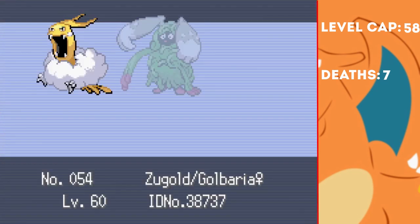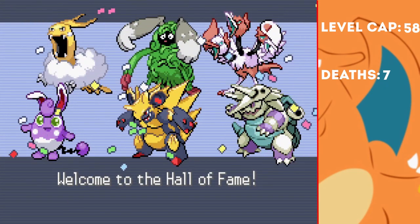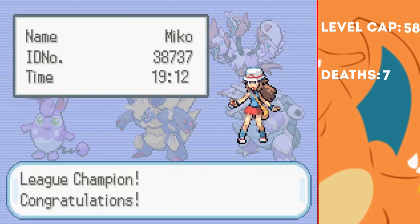That was definitely the most nail-biting end to a Nuzlocke that I've ever had. Raven absolutely came through for me in that fight, just when I thought I had no chance. The HP bar glitch was a bit weird — I assume that the Mega Venaguard has had its base HP changed, which messed up the HP bar or something, I'm not really sure. Either way, we just managed to pull through with only 2 deaths up to the Elite 4, but 7 total deaths overall. I was really happy with this team — most of the members had been with us since the very beginning, and I was particularly impressed with Bushbunny, who provided a lot of defensive utility. Blastron was a great choice for a starter, and of course Raven was by far the MVP of the team. I also just want to mention just how much I enjoyed this ROM hack — it's a really refreshing take on the Kanto games, and I thoroughly enjoyed it. I would maybe suggest making the Shiny odds a little bit lower, as they're just a little bit too easy to find at the moment, but other than that I love this game and would definitely recommend you try it out. I'll definitely be making more videos on it in the future.